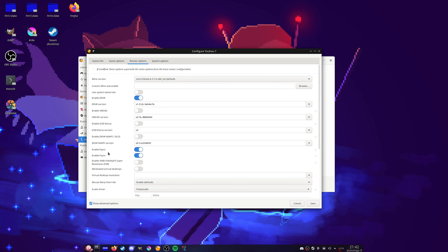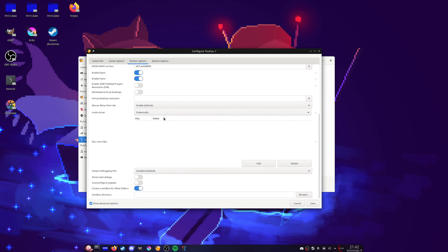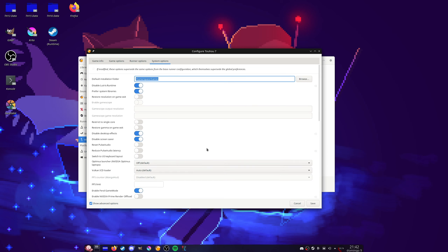Unless you have problems with these options, I recommend them enabled. The rest of the options here aren't very important — maybe Audio Driver, but Auto will select the proper driver. Then we have System Options. I highly recommend disabling Lutris runtime. This fixed a lot of things for me — it fixed lag spikes and it fixed input delay on Touhou.